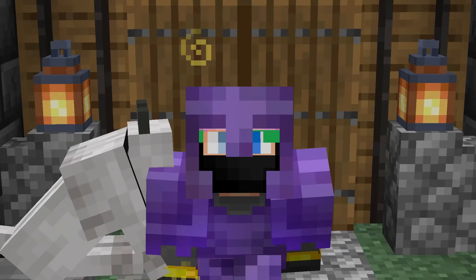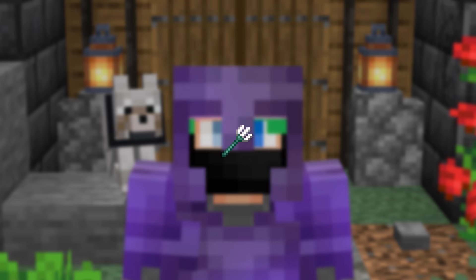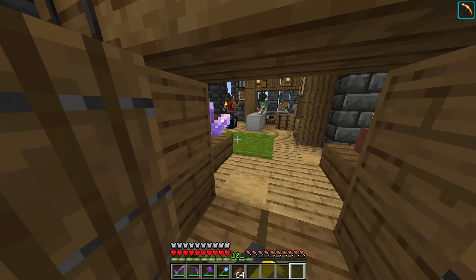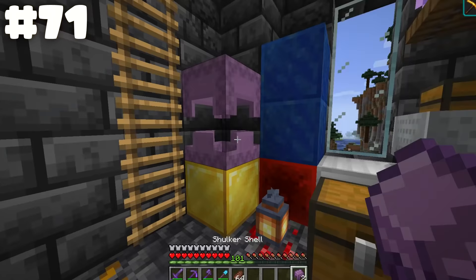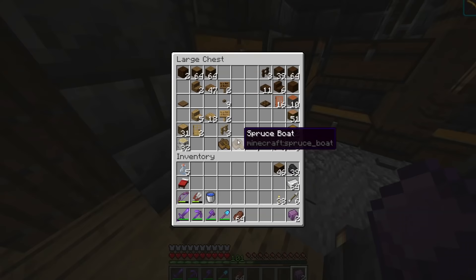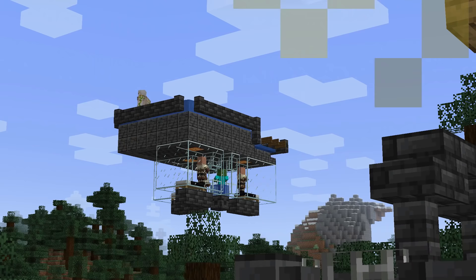Good day everybody, it's me Waddles. Welcome back — in today's guide episode we're going to do the most exciting, excruciatingly thrilling thing in the entire game: we're going to get a trident. I take those words very seriously too. This is basically the best thing in the game, and it's a fun process that won't take very long.